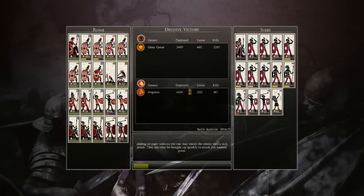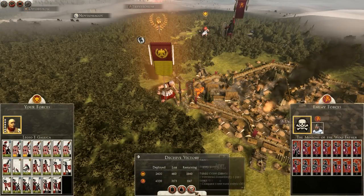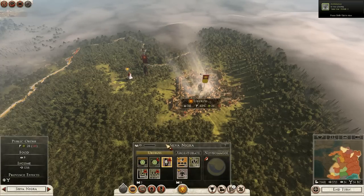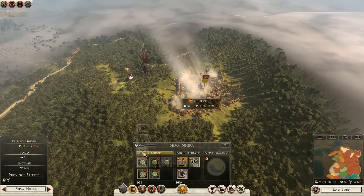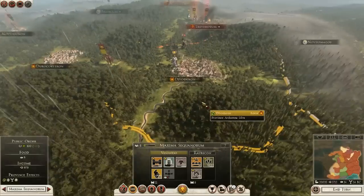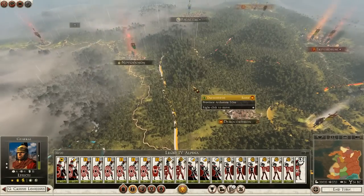Decisive victory. Only 460 men lost — which is to be expected, this is a veteran army I've crafted since the beginning of the game. We shall occupy and make sure these Germans don't come back. Pacification takes six turns. I want to put a culture building in — usually always go for these yellow buildings, like the amphitheater which gives you a lot of public order. Always go for those in all your capitals. Okay guys, I'm going to leave the video here, hopefully you got a quick overview of what this game is about. We shall see you next time, bye.